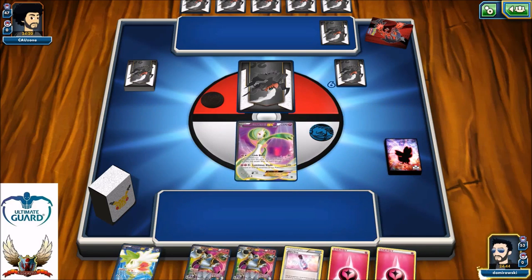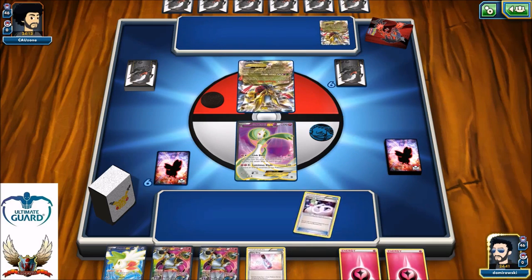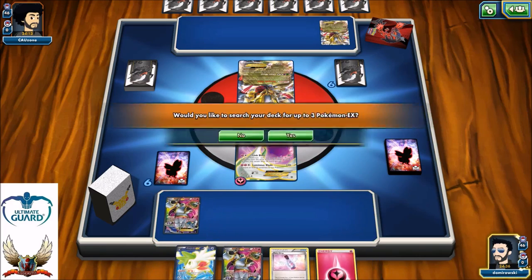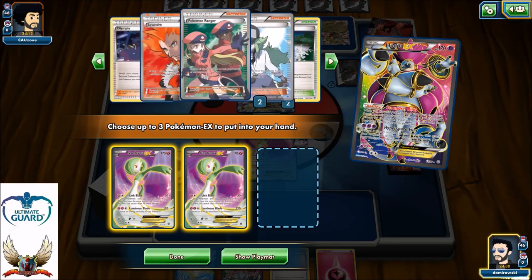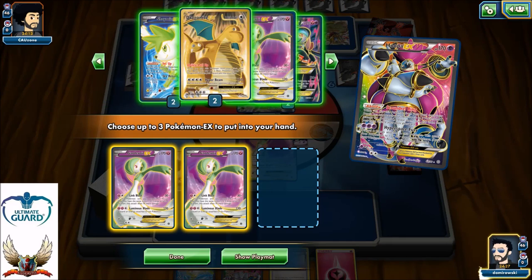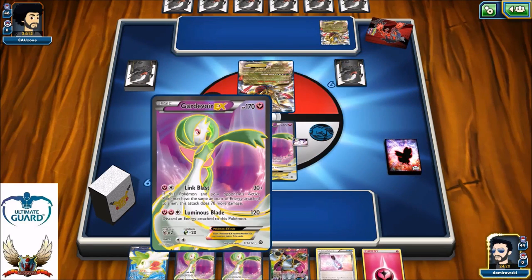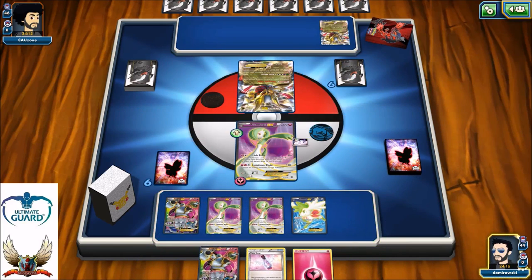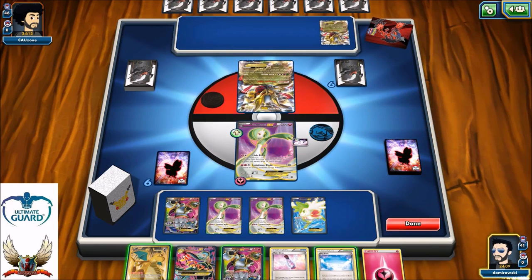Gardevoir, Shaymin, a couple Hoopas in my hand — that seems a little too much for turn one but I can't complain. Giratina on the other side. I need Hex Maniac so badly — it looks like it's prized. That means only one thing: I need to attack my opponent's Giratina EX with my Luminous Blade, and in that way I can strike for the one-hit knockout and pretty much prevent him from locking me with his ability.